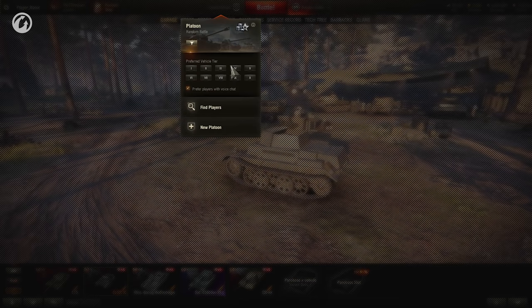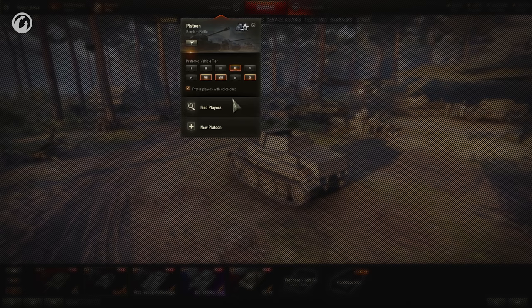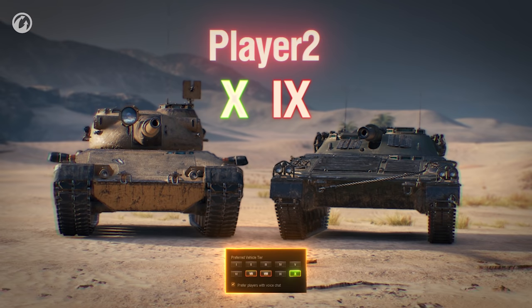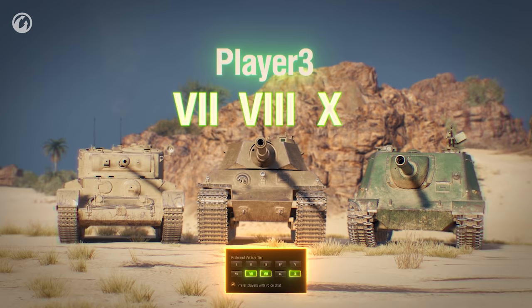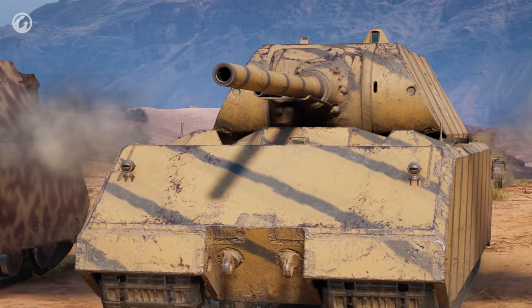Before you launch Search, you can select vehicle tiers. You can specify more tiers and find players faster, but it's better to choose those tiers you're really going to play at in the new platoon. The vehicle you selected in your Garage doesn't matter — only the selected tiers in the Search window count. The system will match players that selected the same or at least some of the tiers you specified. If there are no players with the required vehicle tiers for a long time, the range will extend to one tier higher and lower.